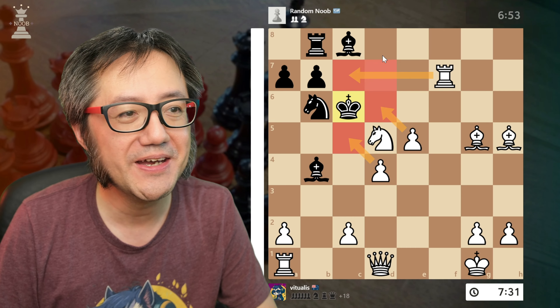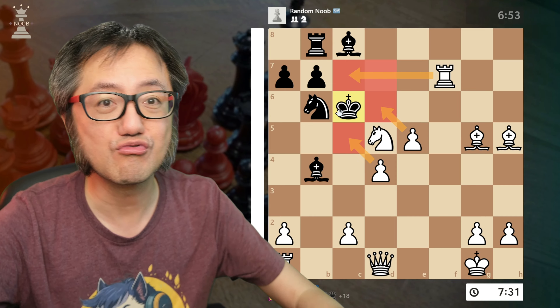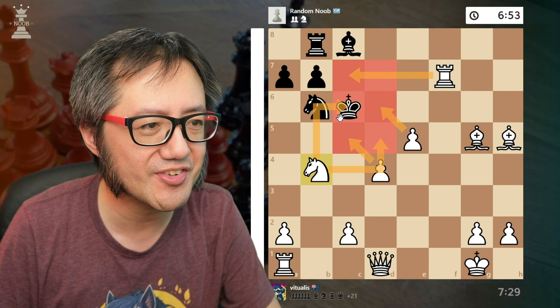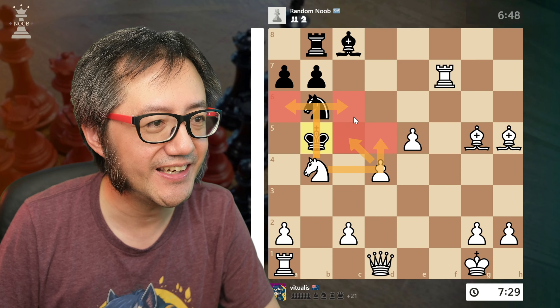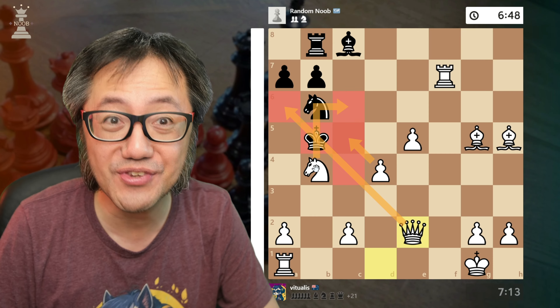Capture, check, king move, check. I sacrifice the knight — force them to take my knight. Check. Look at that — forced now onto the a-file.